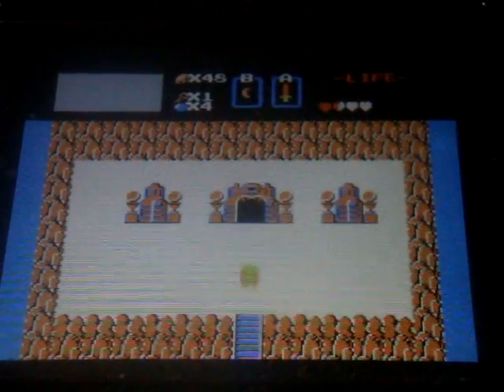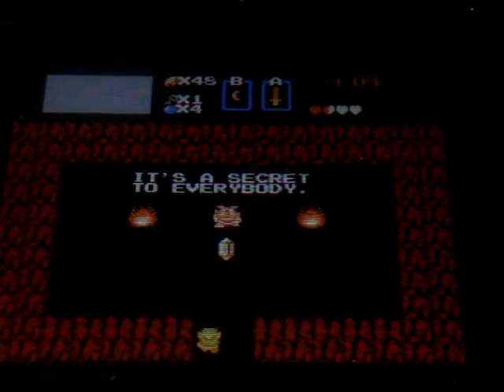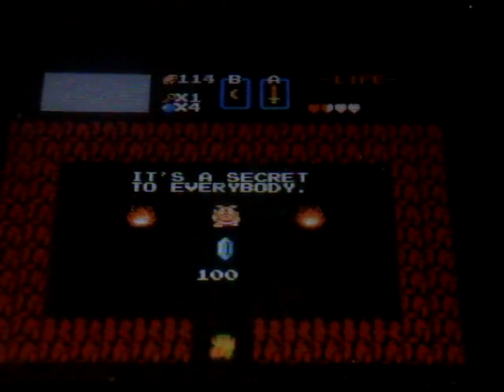And there's a secret in the wall. We walk in here and there's a mob one. Let's see what he says — 'It's a secret to everyone.' And he gives us a hundred rupees.